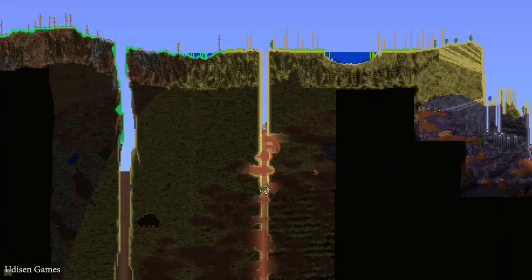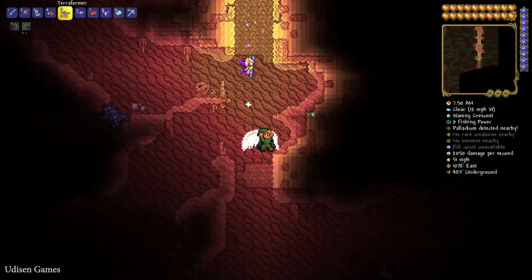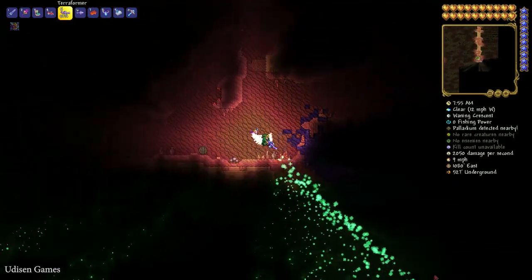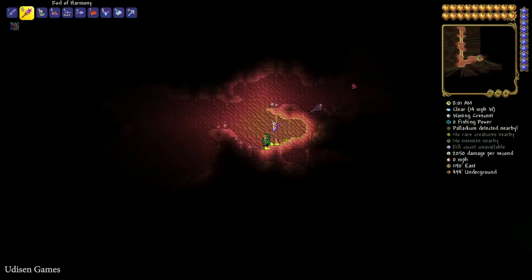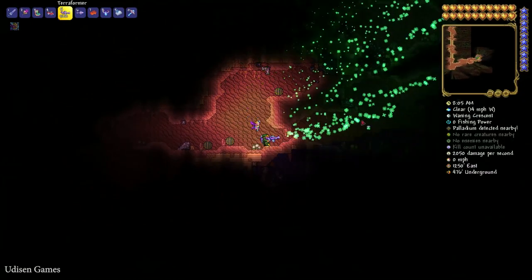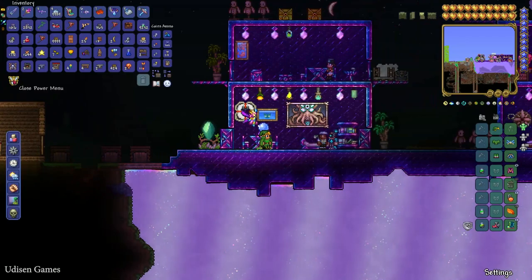Find the jungle biome in your world. And here, explore the underground system. Try to find the rare creature with the name the Golfer. Scales to maximum. And of course, why not clear the area with my Terra Morpher — two tasks in one. You don't need the Terra Morpher. Okay. Finally, I found the Golfer NPC.